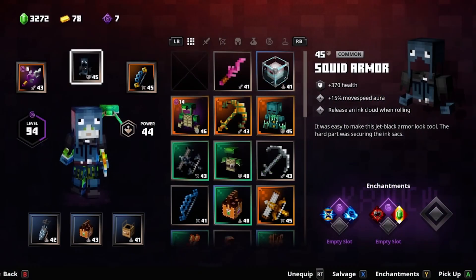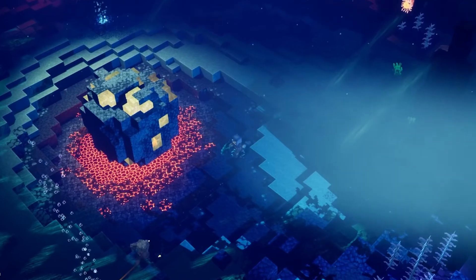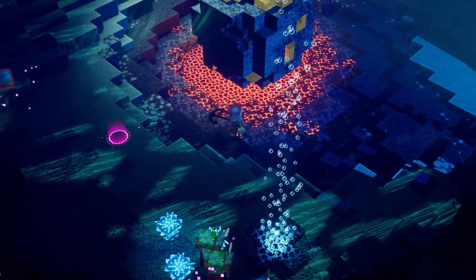Now let's check out the squid armor, which gives a little bit of a speed boost, as well as the anchor — super powerful and super big area. Let's go watch this in action.